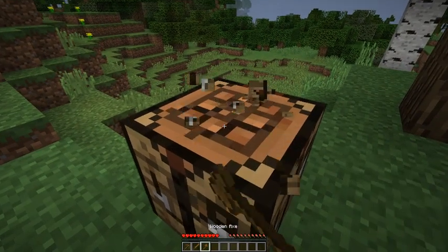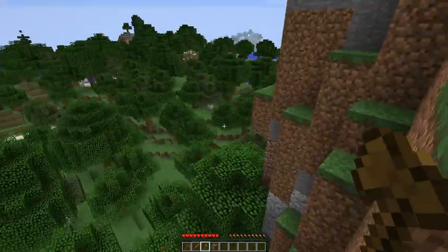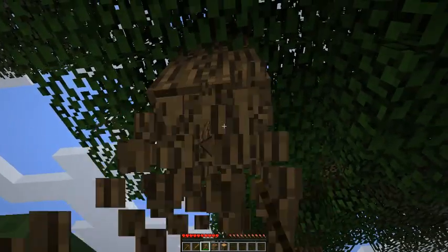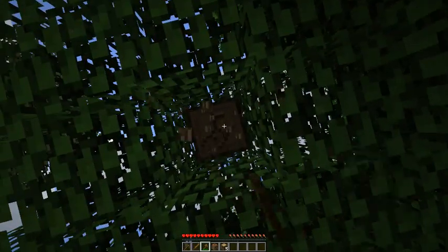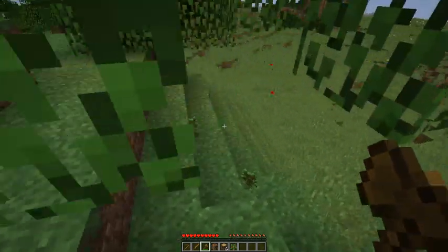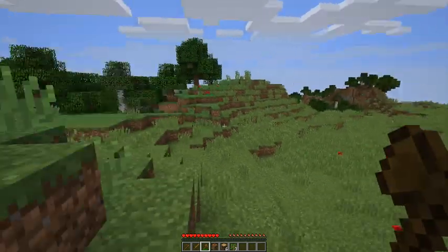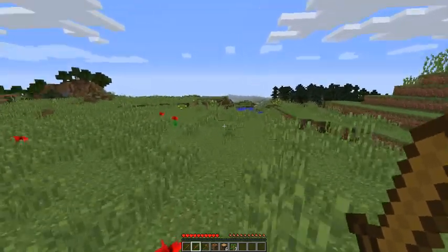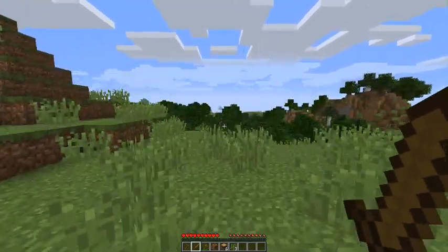With the axe I can chop more wood faster. I'll cut down a few more trees before jumping down into the rock. Hopefully we can find some animals as well. I notice there aren't any animals around — I heard rumors from people trying 1.9 that the spawn rate for passive mobs seems to have changed a lot.